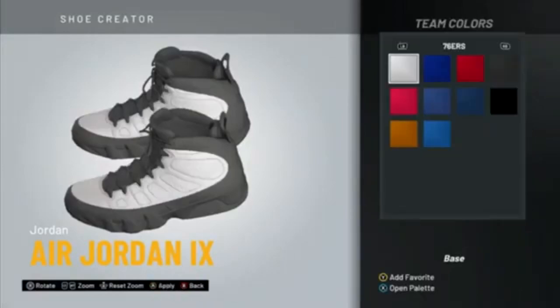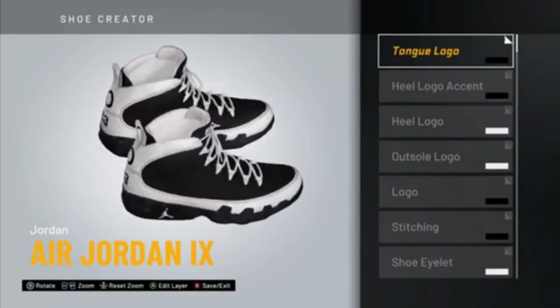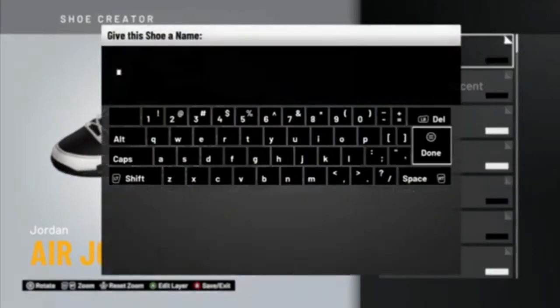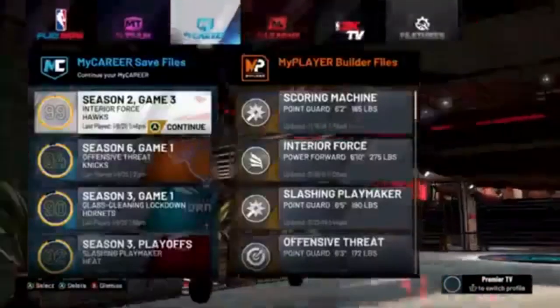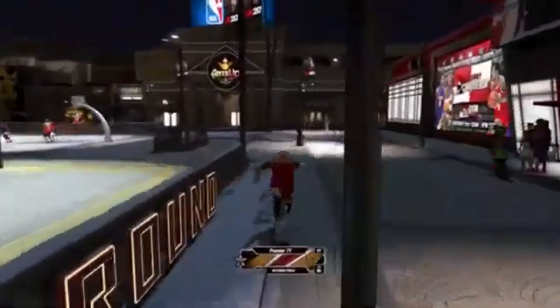Once you see that brand, click on it — it shows all the shoes you have. Choose one of the shoes and edit it how you would like to use it for yourself. Make sure it looks nice, and don't worry if you mess up on a part — that's covered in a further step. After that, name the shoe something specific, like 'one two three four' for example. Once you've saved your shoe, exit out and load back up into the neighborhood.